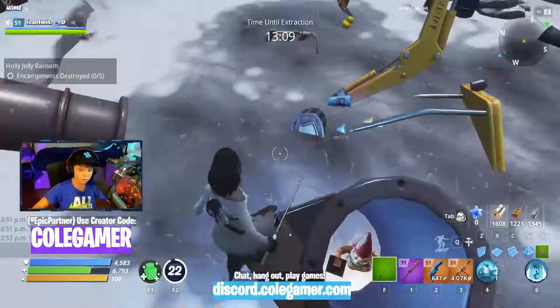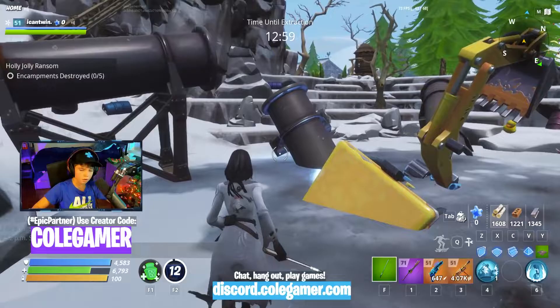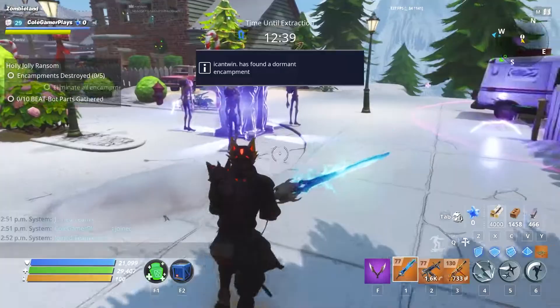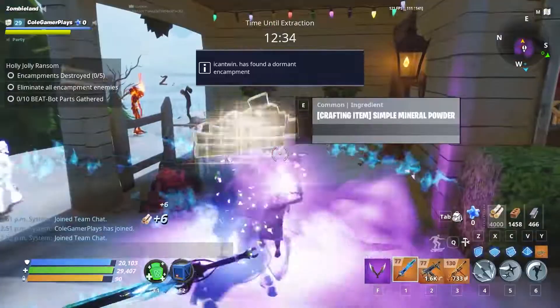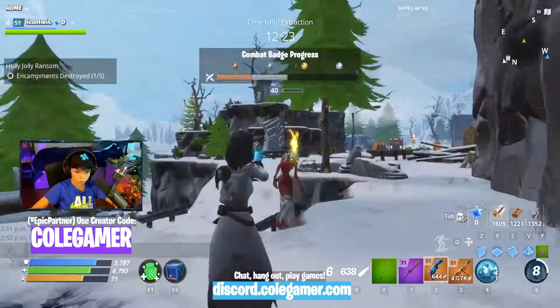I just found a gnome! There's a purple kind of light in the sky for the encampments. Take them out — we don't trust those little guys. Yeah, in battle royale they are causing trouble. Okay, all the encampments aren't awake yet, so let's start with this one. We're gonna have to do these one at a time the old-fashioned way.